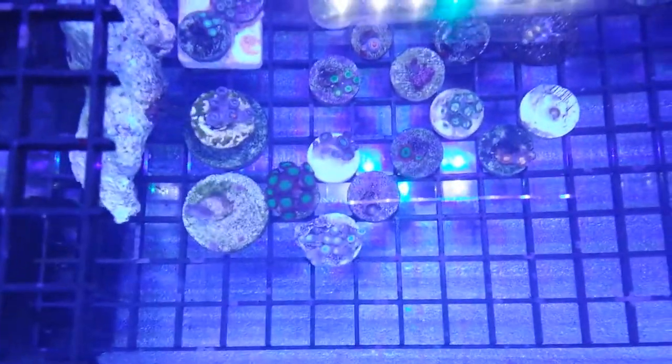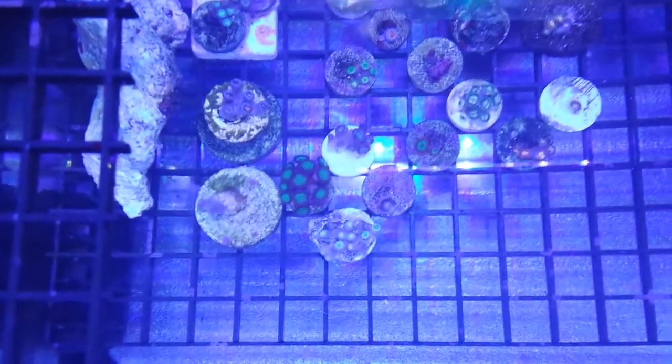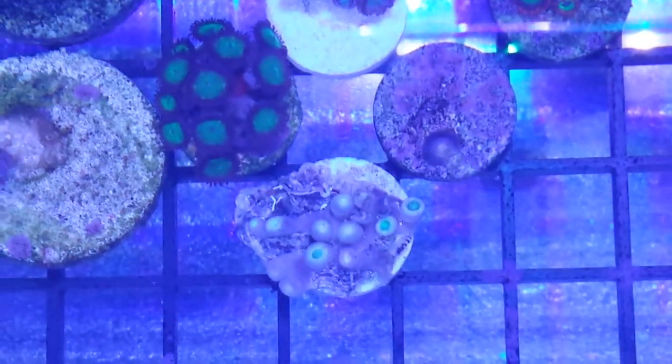That's my starry blenny — couldn't pass with him. And then I have a stippled clingfish, which many of you might not have even heard of because I hadn't until I got one. They're really cool — they look like a pleco but saltwater, obviously. He's pretty cool. Let me just run you through some of the Zoas.